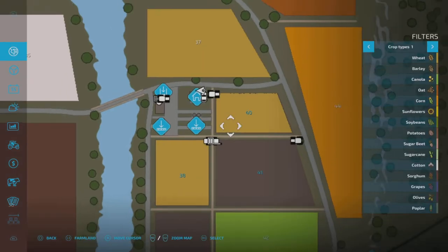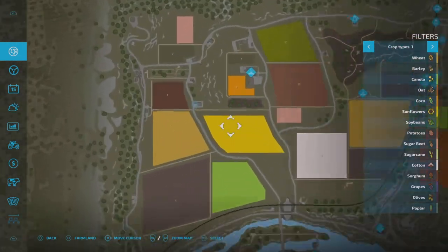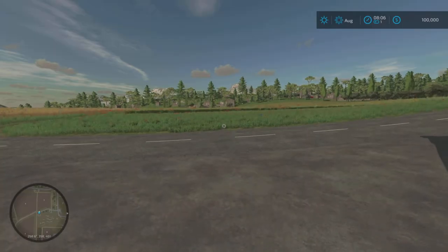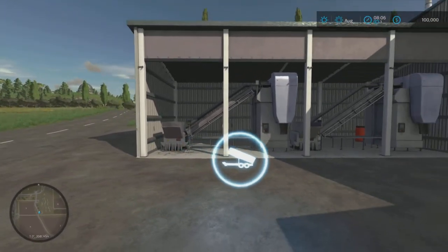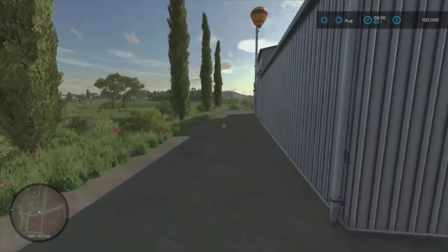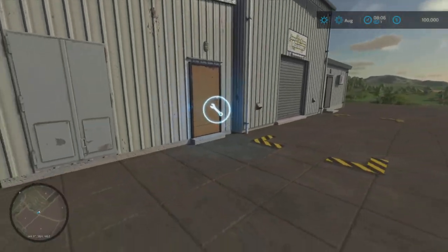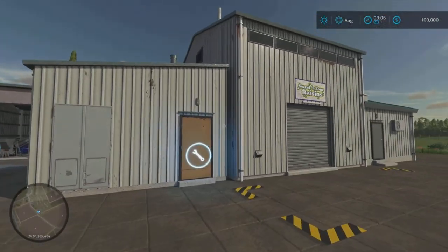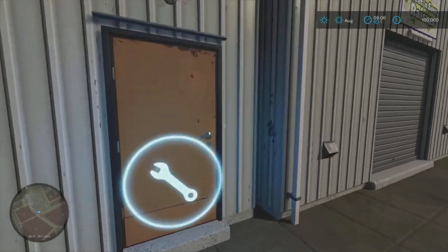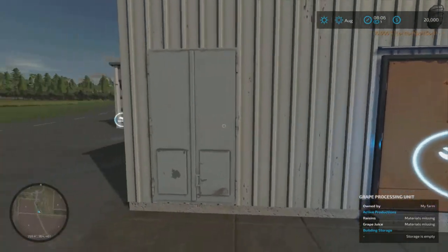Let's go to the map again and go to that location. See, it's flashing right up here. Let's go here — boom. This is a grape processing unit; there's where you drop it off. Come over here — this is a processing unit. You can come over here, click on the tab, and it tells you: do you want to buy the grape processing unit? Let's go ahead and do that. Buy the building — boom. So we have this now; this one is purchased.